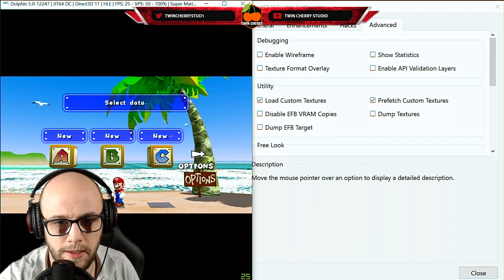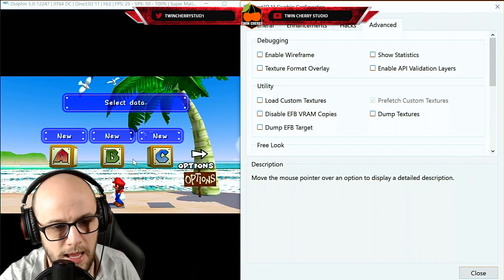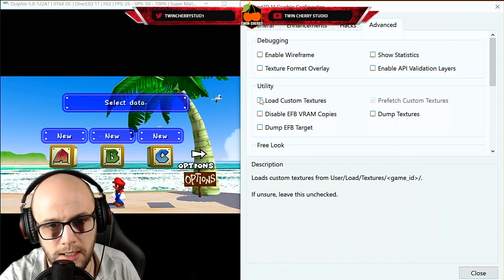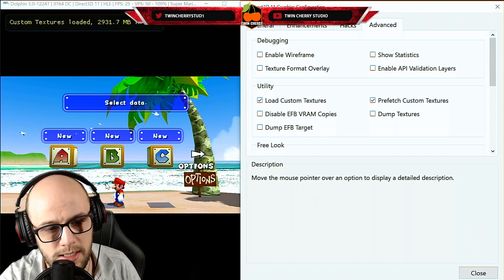One thing the custom texture packs do not change is the cutscenes — those will remain in standard definition. Just to show that it has loaded: if I take it off, you can see the text and buttons don't look as clean. Click Load Custom Textures again and you get clean text, clean boxes, and clean Mario.